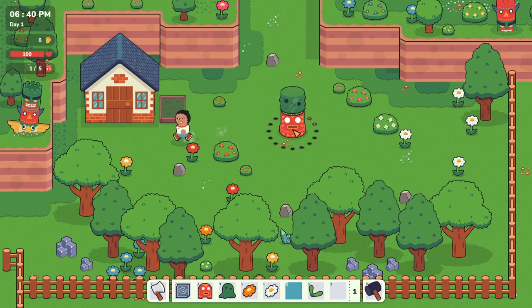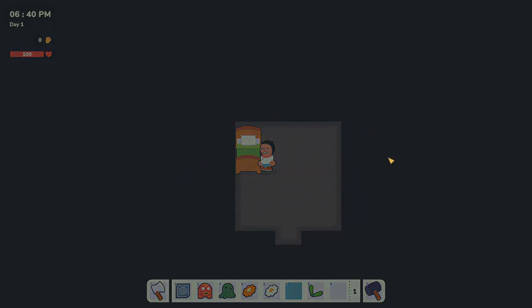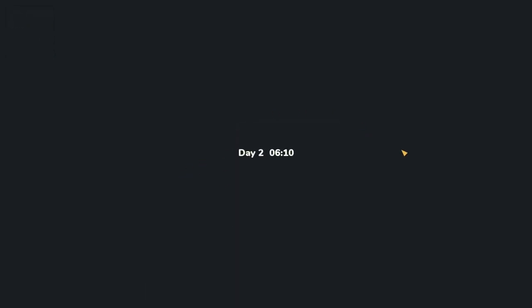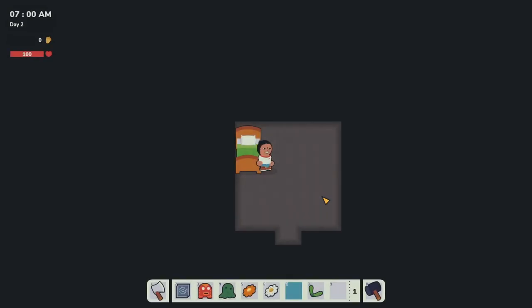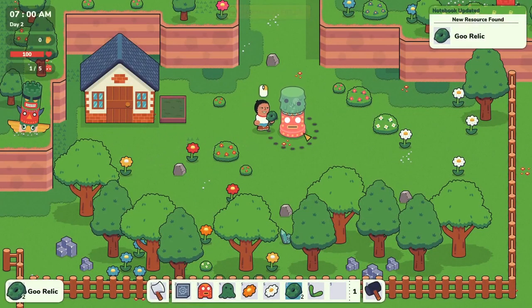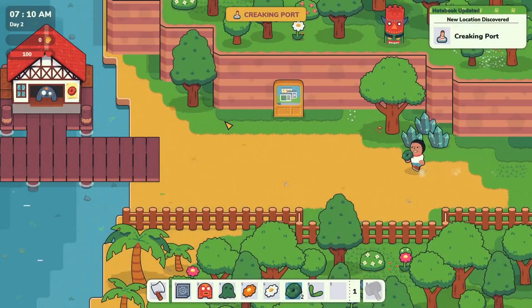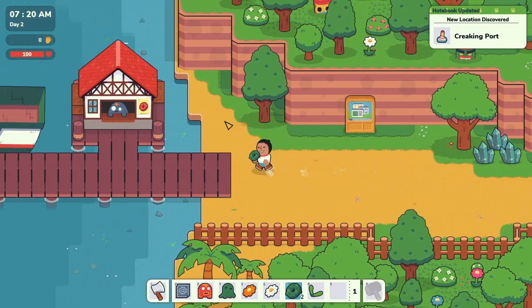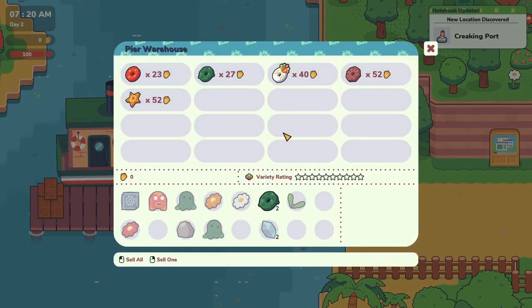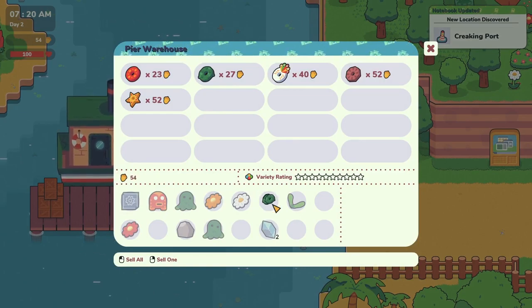Because I want to get to that bit, let's quickly nip into the house - bit of a work in progress. Day one finishes. Day two begins - seven o'clock in the morning. Get out of here. Now it has produced and we have a goo relic! Let's go and sell that. A new location: Creaking Port. So we can sell our goo relic - 54 golden acorns we're going to get from this.